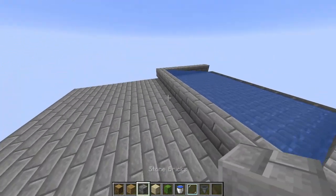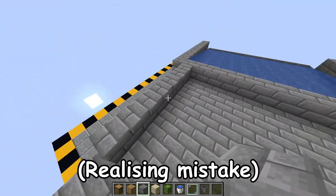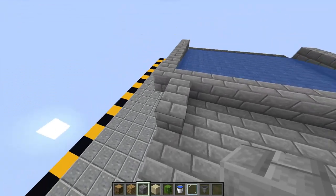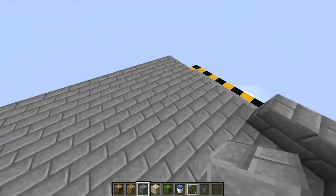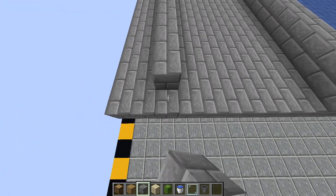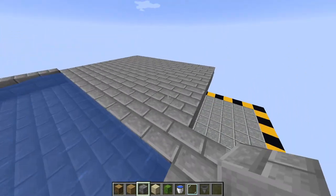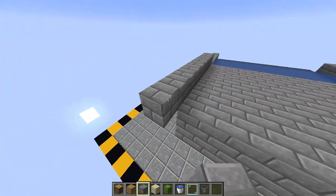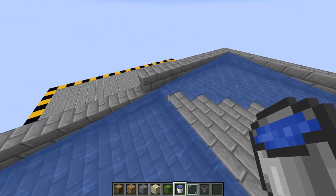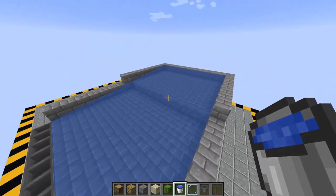Next, you want to build up another layer. From the source block, you want to go back eight blocks, then seven more, and fill this in. Then take your walls and border up the area so the water doesn't flow out, because that would be a disaster. Take your water bucket and place your water down — if you've done this correctly, you should have this kind of motion, with the water stopping directly at the hopper line. In the end, you should have this kind of formation.